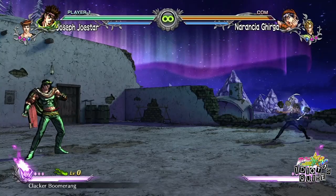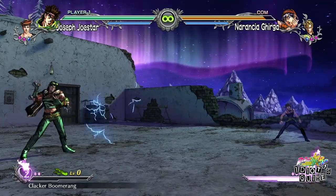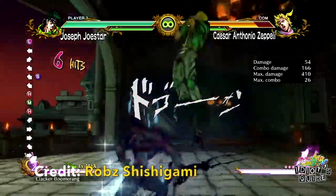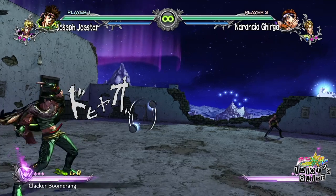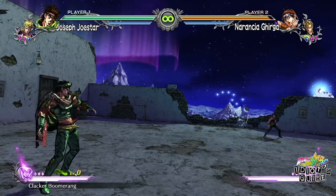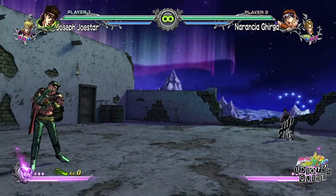In All-Star Battle R, Joseph's boomerang clackers no longer return unless infused with Hamon. You used to be able to do a heavy clacker and it returned for some combo knockups, but it appears that it's been reworked — or I just can't get the animation to trigger. The light, medium, and heavy versions change the speed and strength of the toss. Figuring out what's the best option depends on the opponent you're facing; use this to keep distance from your opponent as much as possible.